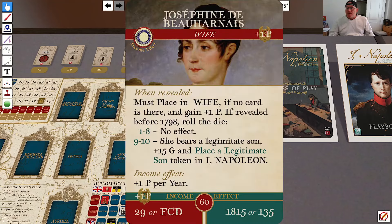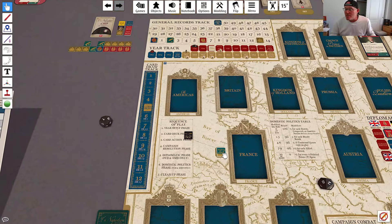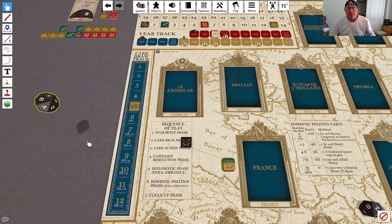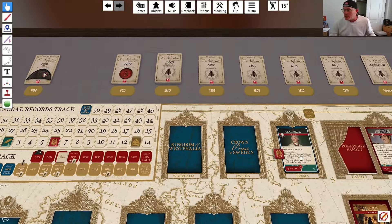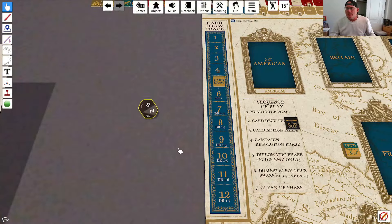This is very interesting. If Josephine is revealed before 1798, which it is, I roll the die: on a 1 through 8, no effect; on a 9 through 10, she bears me a legitimate son. I rolled a 1, so she doesn't bear me a son. Do you spend Napoleon's Luck on a 20% chance to have a legitimate son? You know what — we're going to go for it. Flip Napoleon's Luck to used and roll again — I got a 3. No love there from Josephine, but she gives me 1P per year, so we place an income effects marker on her. Now we roll to see if the turn ends or continues — on an eight it continues.